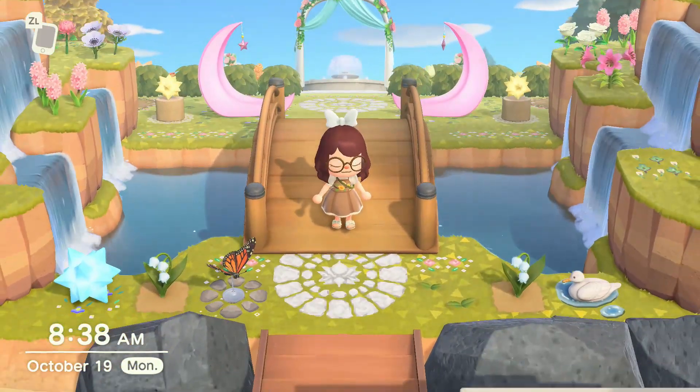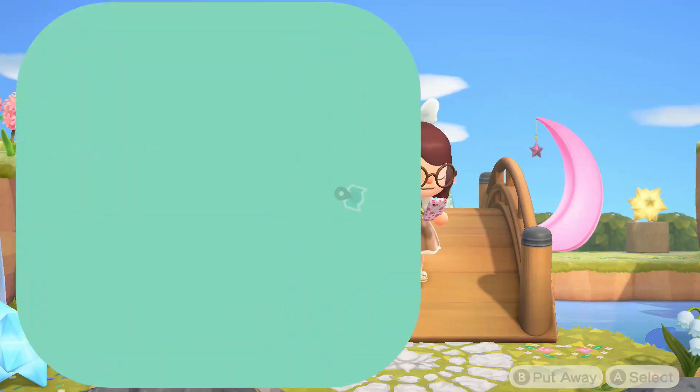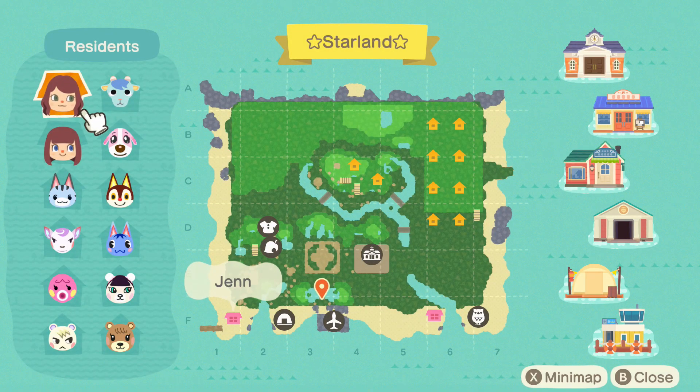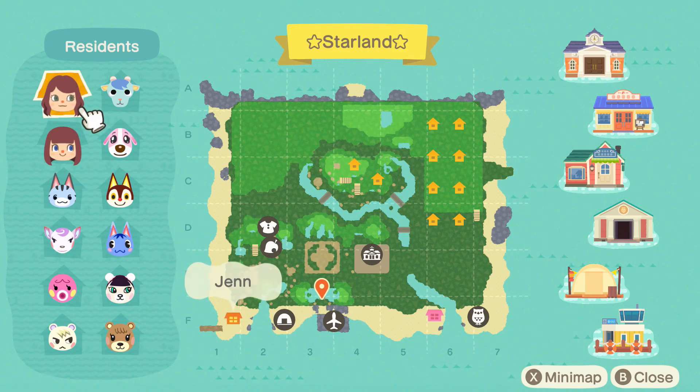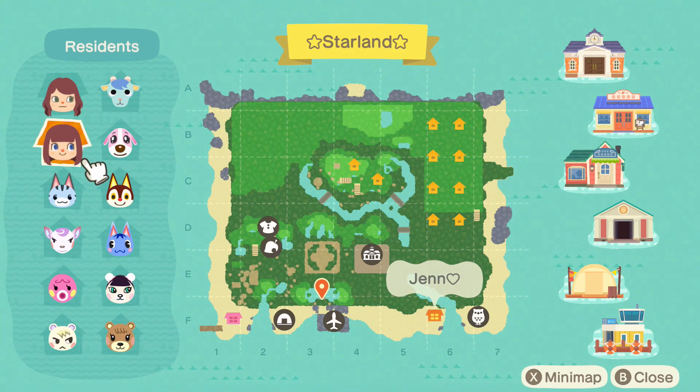First, let's start with my map. My island is named Starland. I have two characters on my island — they're both me because for some reason I like to hoard everything and don't want to sell any of my stuff. So I ran out of the 1600 storage space within two months of playing the game, and then I decided to make a second character to store the rest of my stuff.